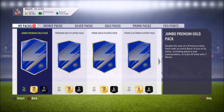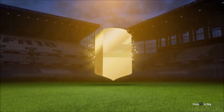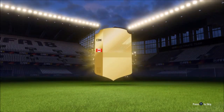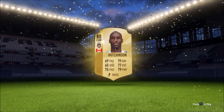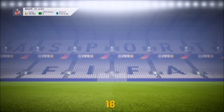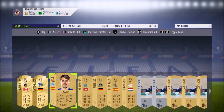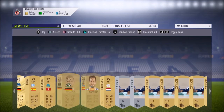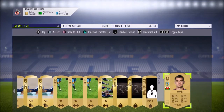Jumping in with the jumbo premium gold pack to kick things off. The servers are a bit laggy because everybody's on. Oh wow - Hutchinson, who are you? Why are you playing in Turkey? The servers are laggy because everyone's on Ultimate Team right now. The rest of the pack - Bojan is going to sell; he's a bit price-fixed but he'll move. I love it for the contracts and position modifiers as well.